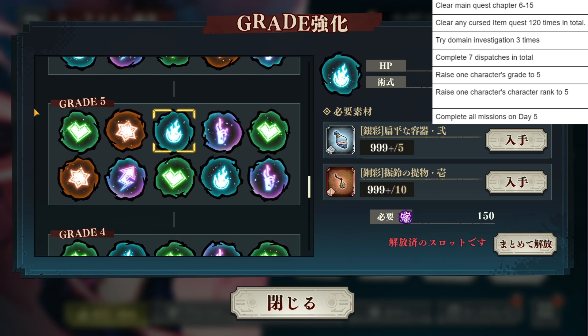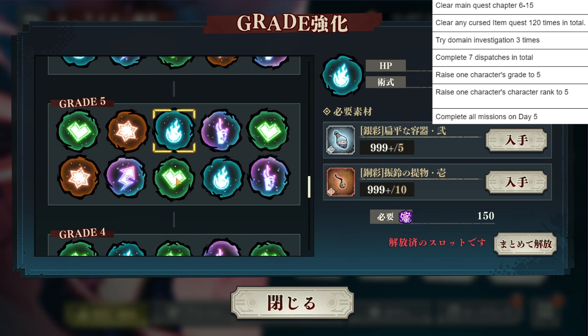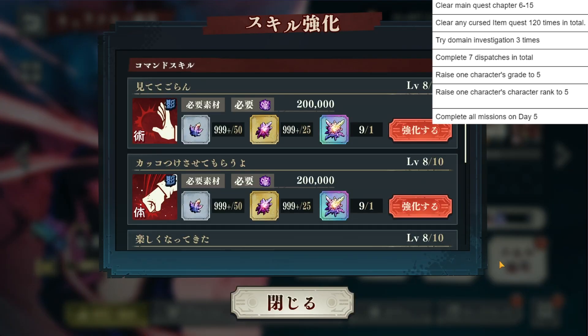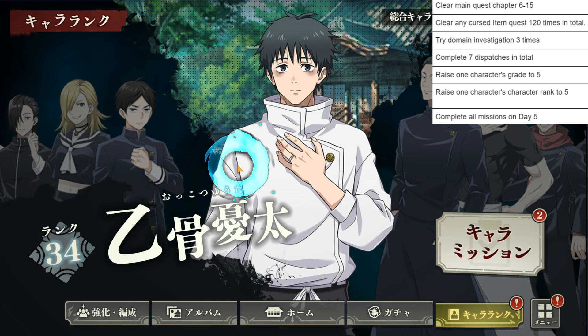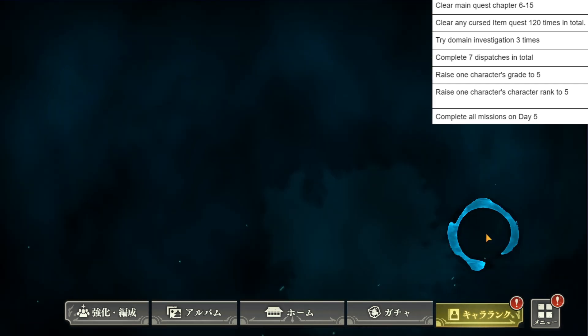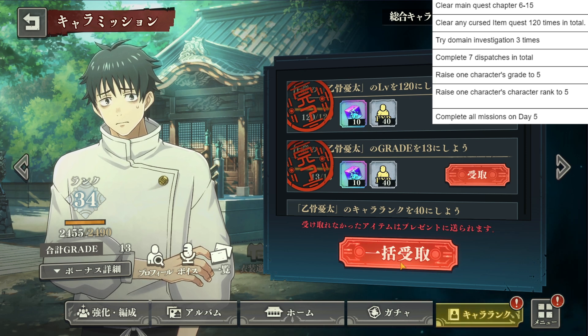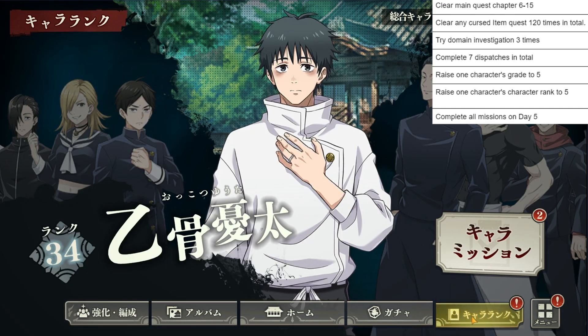We did the character grade to 5. Now, raise one character rank to 5. I'm guessing they're talking about the rank system — I believe this is where you get their rank to 5 or grade to 5. If you want to go to this tab, it's going to be down here in the character tab, and you'll click this tab right here to see which character. It has a question mark telling you that these characters need more ranking. You claim this reward — my Nabarro is at 43 — and alongside that you get some Kaiju and JP, some pretty nice rewards.